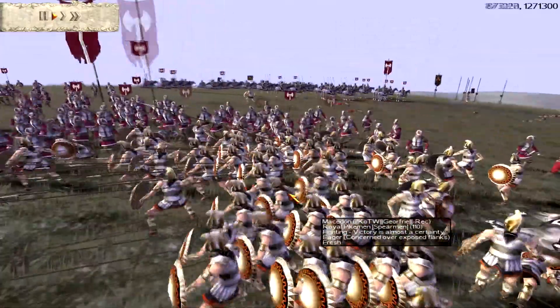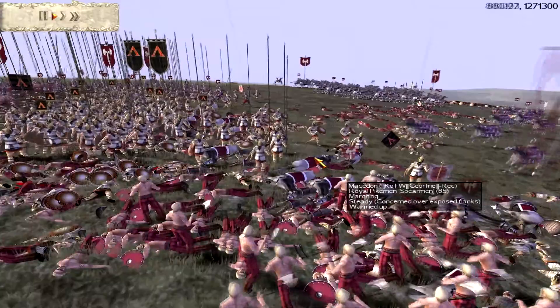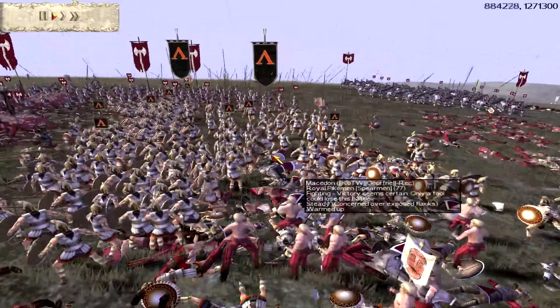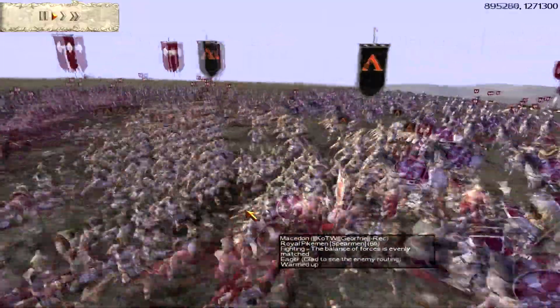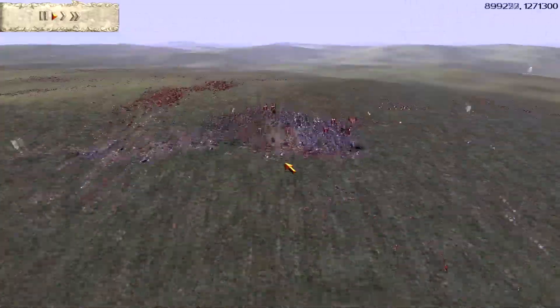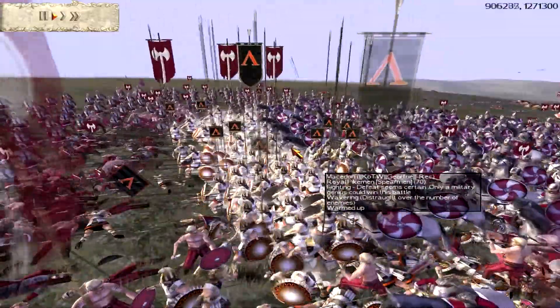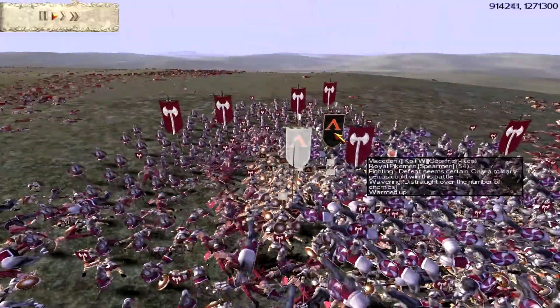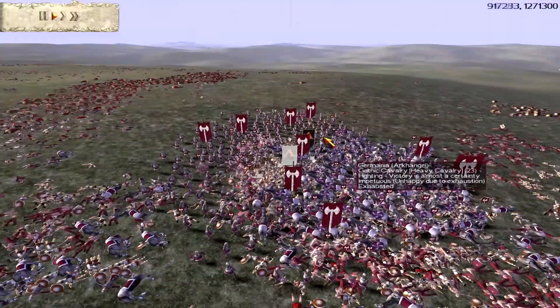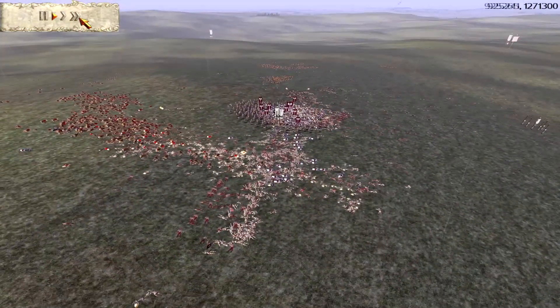All my archers who were out of ammo ran in to join the slaughter on the Royal Pikemen, along with the Chosen Axemen of course. The Chosen Axemen are stabbing in the back, the spears are going everywhere — it's a huge sandwich. One unit is gone and the remaining unit is fighting to the death with 68 troops, dropping rapidly. They went from 70 to 34, and with no cavalry left they're at 40 now. Both units have routed so that's pretty much the game.